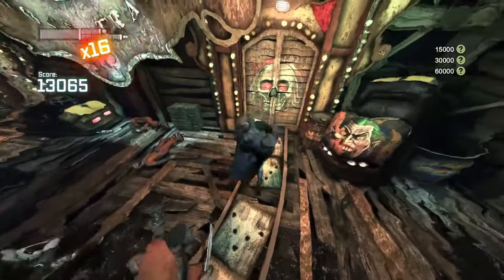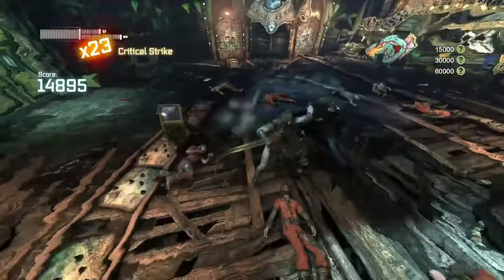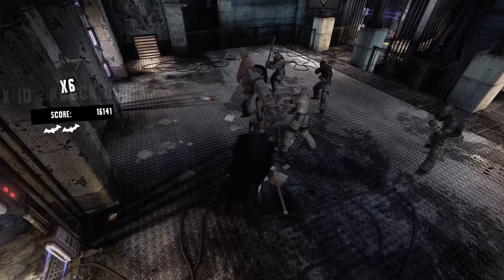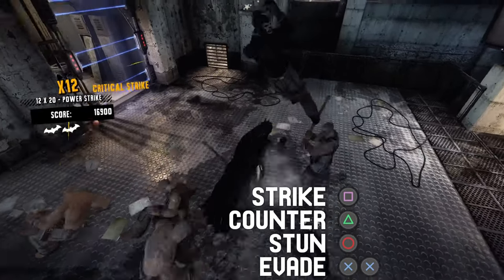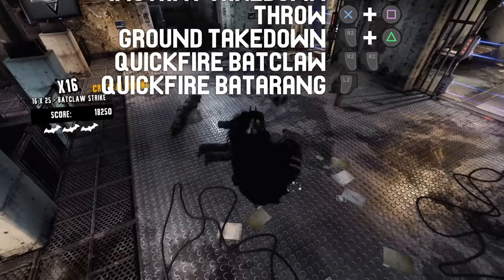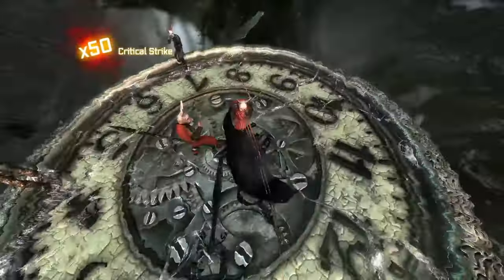The best comparison point is Arkham Asylum's Free Flow Perfection trophy versus Arkham City's Perfect Free Flow 2.0. Both require you to perform a combo using all of Batman's combat moves. In Asylum, we needed to perform a strike, counter, stun, evade, special combo instant takedown, special combo throw, ground takedown, quickfire Batclaw, and quickfire Batarang.